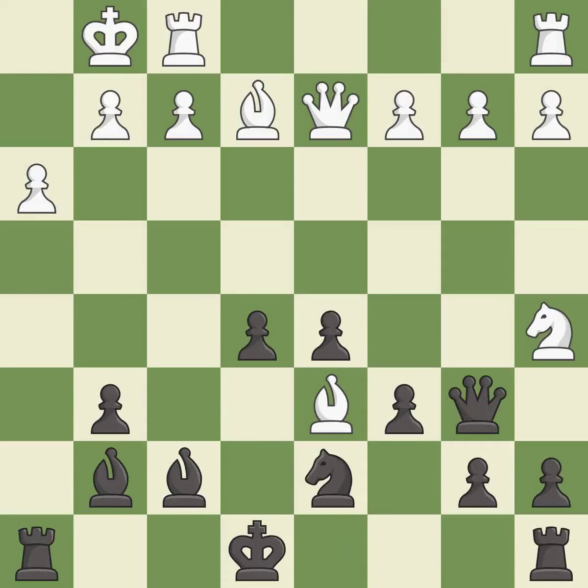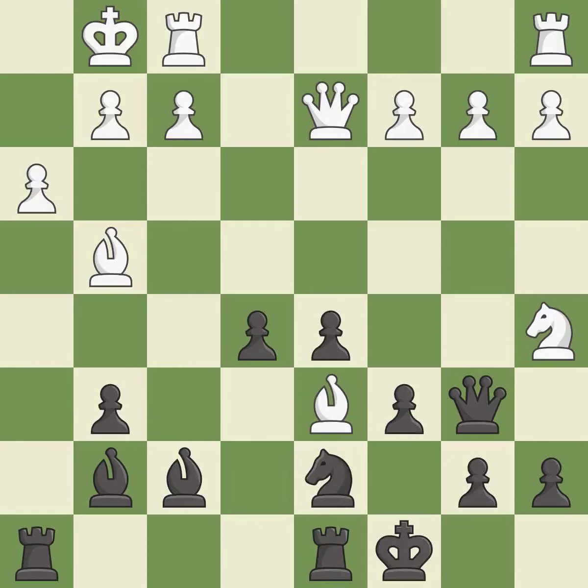This threatens to reveal an attack on a bishop — it is a mistake. This is the only move that works. This stops the opponent from being able to reveal an attack on a bishop. It is a great move. This connects the rooks, which helps them coordinate together in the future. It is best. This blocks an attack on a vulnerable pawn. It is best.